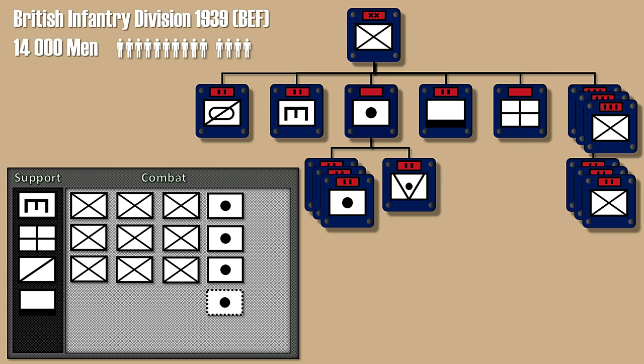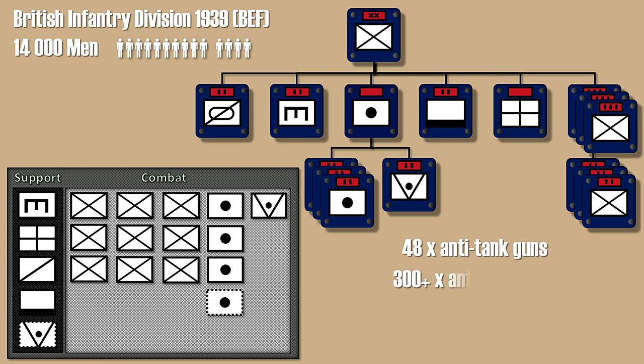Next is the British Infantry Division in 1939 of the British Expeditionary Force. The changed layout is as follows: I would add an anti-tank battalion and maybe an anti-tank support unit. Although the real division had only 48 anti-tank guns, it had a large amount of anti-tank rifles. Also only one artillery battalion. The rest stays the same.